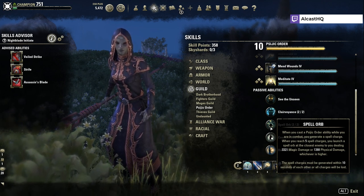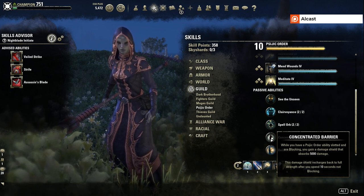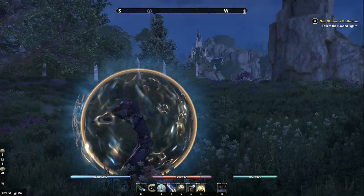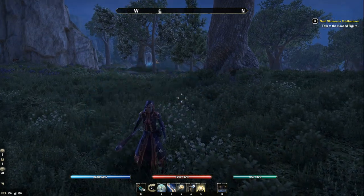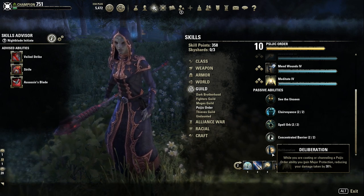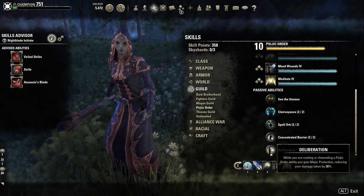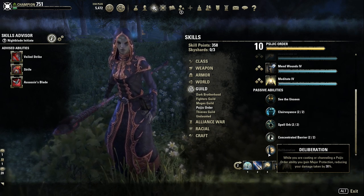Concentrate the Barrier: while you have a Psijic Order ability slotted and are blocking, you gain a damage shield that absorbs 5,000 damage. This shield recharges to full strength after you spend 10 seconds not blocking — it's basically a free shield and looks quite cool. Deliberation: while you are casting or channeling a Psijic Order ability, you gain Major Protection, reducing your damage taken by 30%. Major protection is insane damage mitigation — if you use the abilities at the right time and keep channeling, you can keep it up continuously.